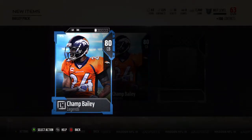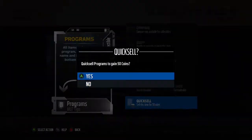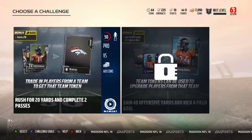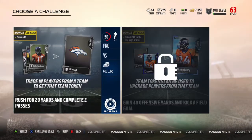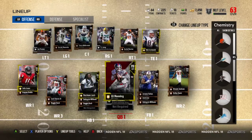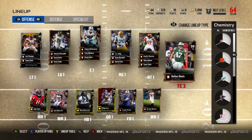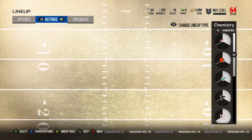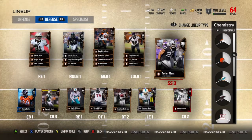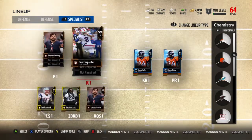We get a high reward pack - I don't know how good the Champ Bailey is. Overall legend Champ Bailey - obviously this isn't the full card, that's probably the record Champ Bailey, but that's still a huge upgrade to our secondary which I love. I thought it was going to be like a normal 70 or 75 overall, similar to where Lynch was, but we get an 81 Champ Bailey. Checking out the team - if you do like these videos feel free to like, comment and subscribe.